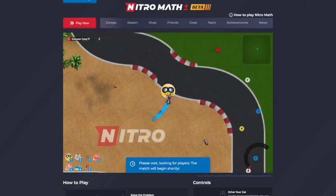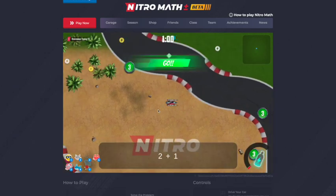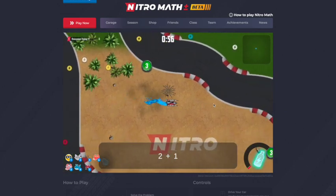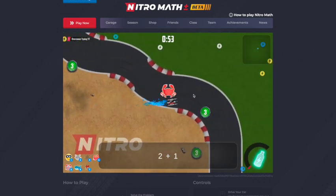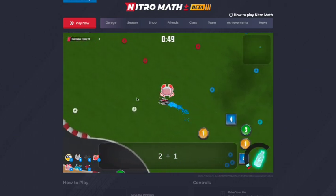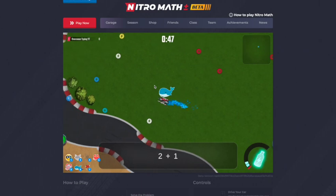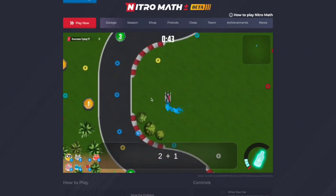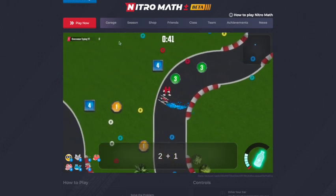We'll try number one — nope, the face does not move. Number two, Cat Jam — Cat does not move. Number three, Firework — Firework does not move. Number four, Crab — does not move. Number five, Other Crab — does not move. Number six, the Whale — the Whale does not shoot anything from the blowhole. And number seven, the H — the H does not move either.